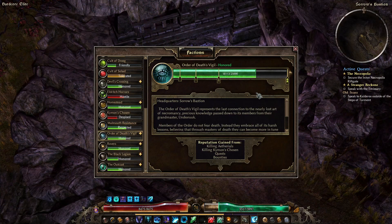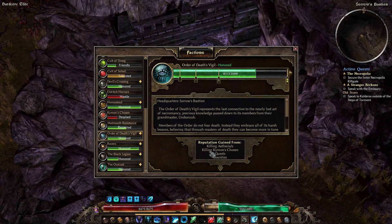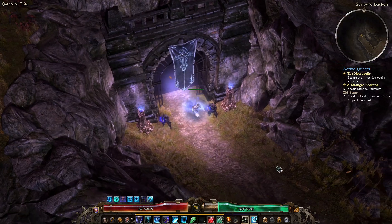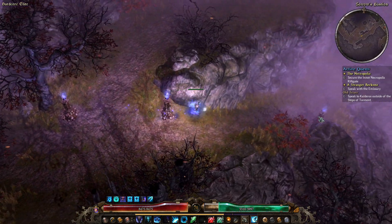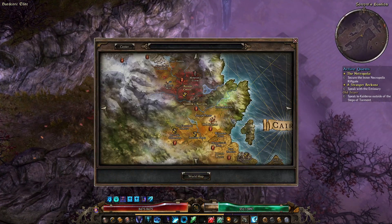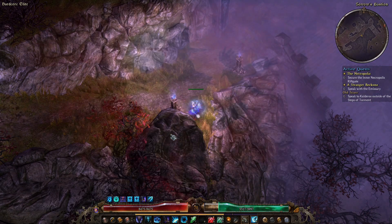We're a decent ways off on Death's Vigil reputation for Ultimate — probably Act One Ultimate would be my guess. We get reputation from killing Ethereals, but we're not going to be killing a huge amount of Cairn's Chosen. Also remember that the Malmouth expansion Ethereals don't count as Ethereals — they have their own faction, which can be quite confusing.